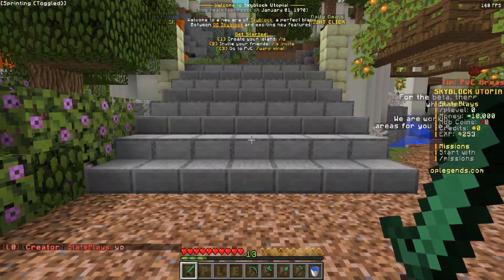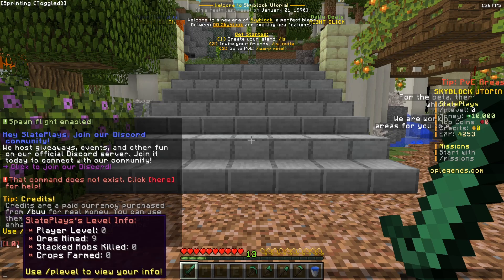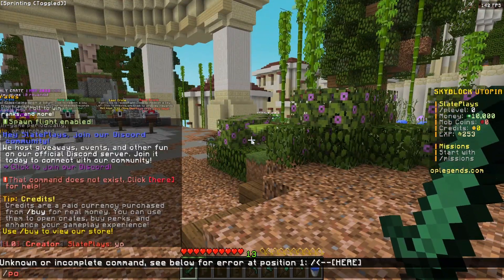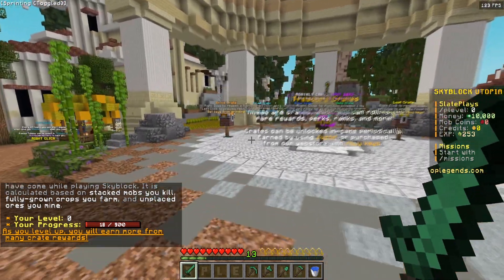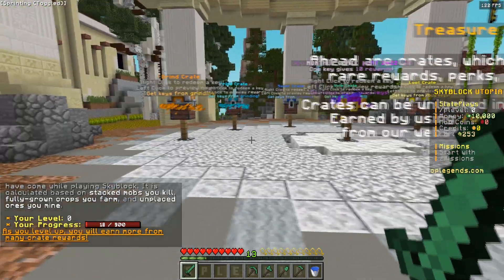If I go ahead and chat, you can see L0 next to my name — this is my player level. Throughout the ores I've mined, the mobs I've killed, and the crops I've farmed, I actually level up. Slash P level shows you the progression and how to get that progression bar moving. As you level up, you will earn more rewards from mini crates.